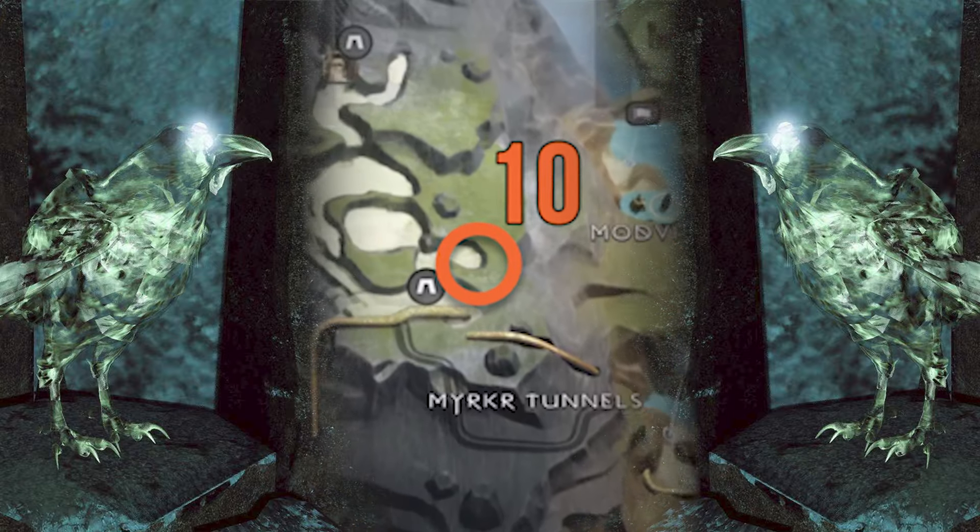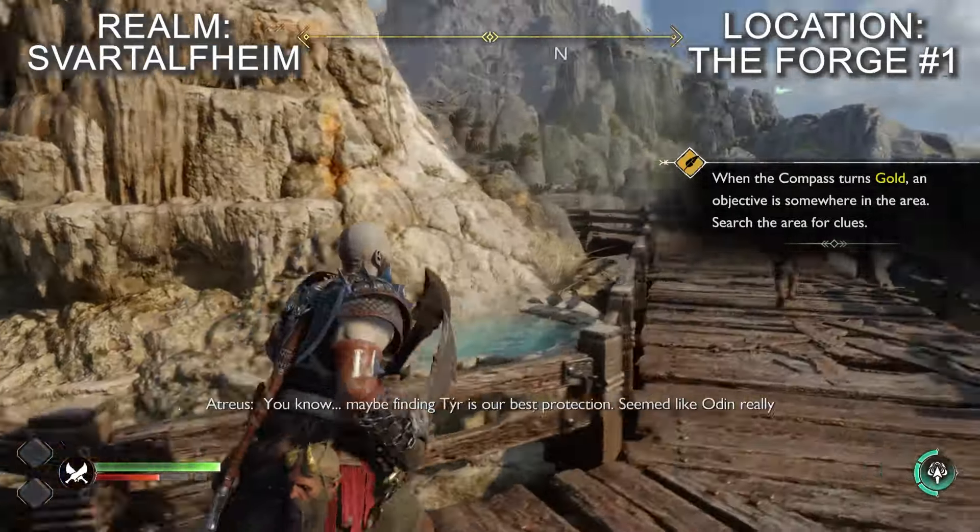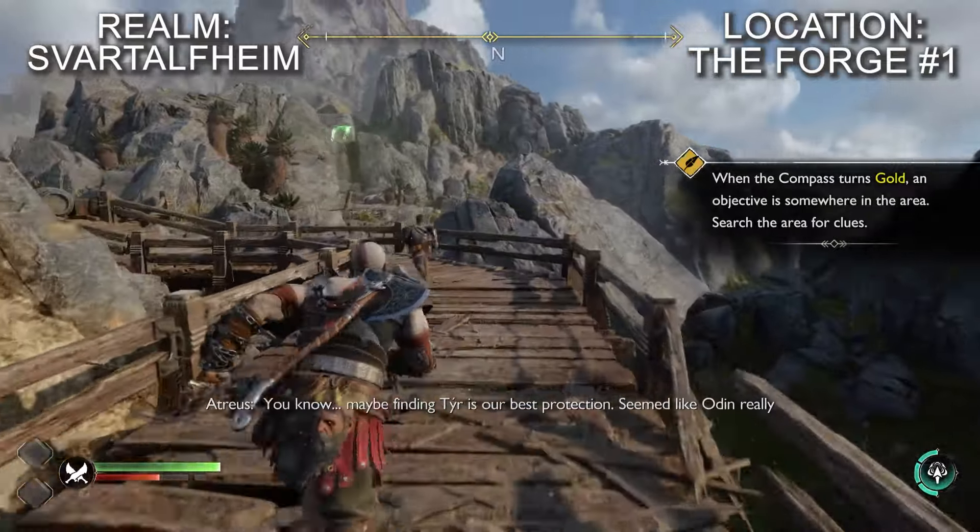As soon as you reach the forge by riding the mining wagon, follow the wooden walkway and you'll easily spot the raven circling overhead — or you'll hear it cawing at least.